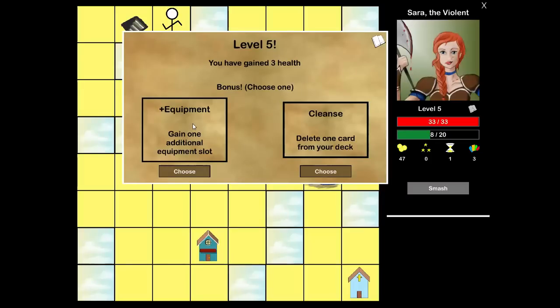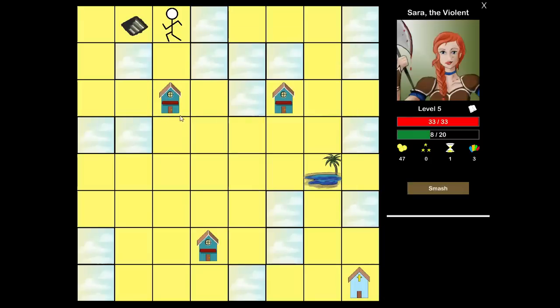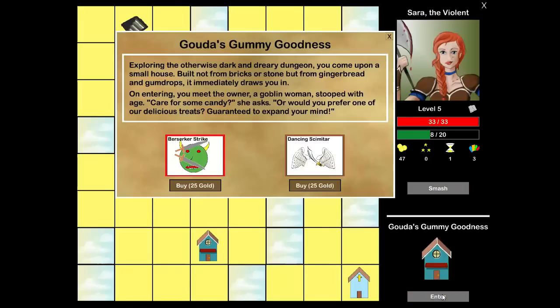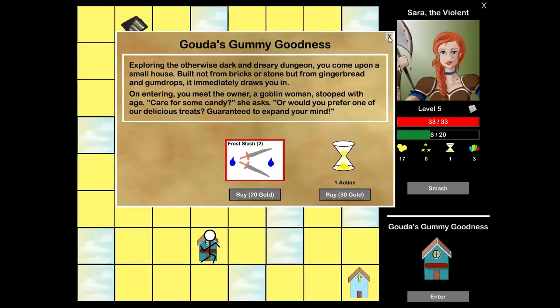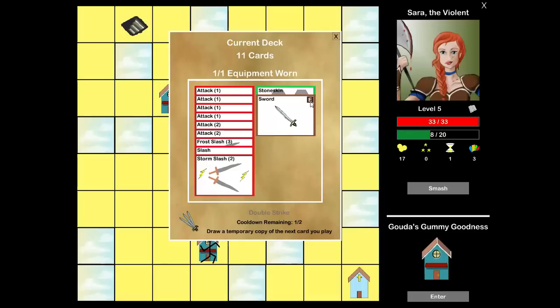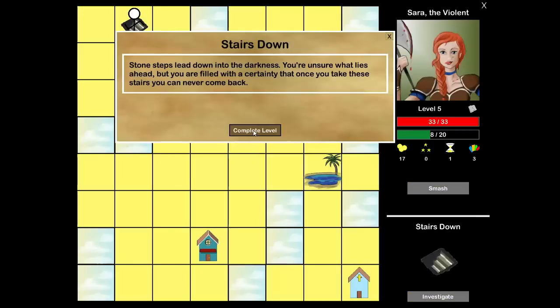At the level up I can get an additional equipment slot or delete a card from my deck. It's difficult to pass up card deletion, so I'll get rid of an attack one. Then I go back shopping: I'll buy an equipment slot so the sword is equipped from the start of fights. You can toggle the equipment by clicking the E — sometimes strategically you might not want a piece of equipment pre-equipped, like if you want to copy the sword with your Warrior ability. For now I'll have the sword equipped, and we complete the first floor.